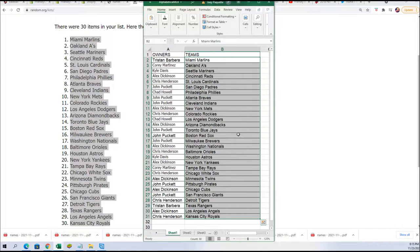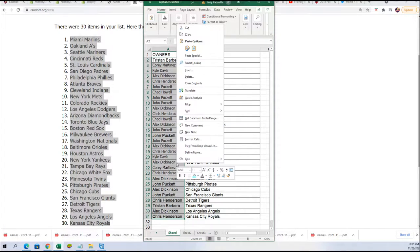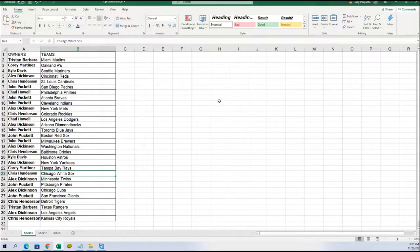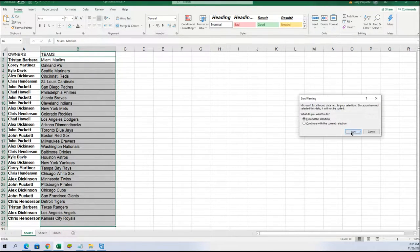Now you can see your team in the break. The Atlanta Braves for JP, Toronto for Jay, Red Sox — you got some good ones there. I'm gonna make these names a little bolder so you can see them better. Yankees for Alex, White Sox for Chris — good luck everybody in the box break.